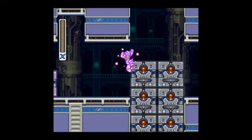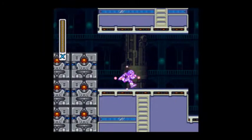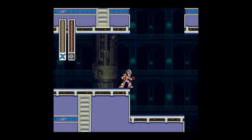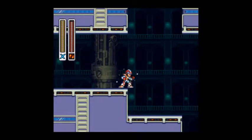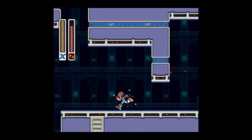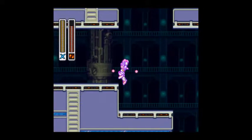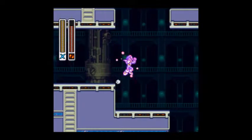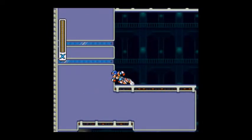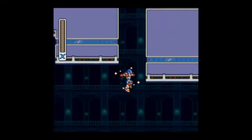I always thought the blocks looked like little faces, but I don't know — that's what I saw. I think that was the fully charged silk shot. But anyway, we're going to want to take out our fully charged speed burner and dash our way over there to get this sub-tank. So there we go.